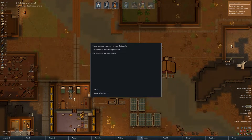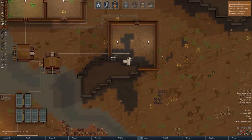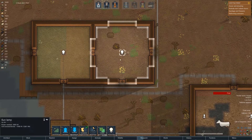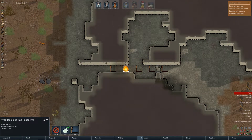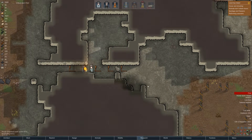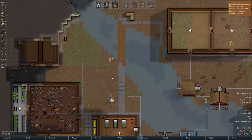Stomp is wandering around in psychotic days — this happened because of poor mood, the final straw was intense pain. Well, that's understandable. He's still in the caravan though, so they're not going to let him just wander off. All the crops died. Fire? How? How can a wooden spike trap just randomly catch fire? Oh, it was one of these things. Well, that makes sense at least.